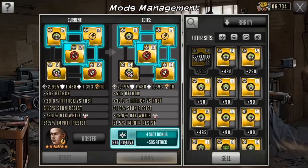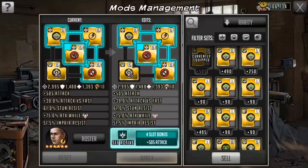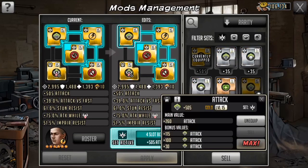I gave him an attack set mod set, so they're all attack based, except for that attack up when taunted — but I think I can change that actually. I have a pure attack mod on him in order to increase his attack, and then when honor roll gets going, it'll cause a higher percent of damage in the end.